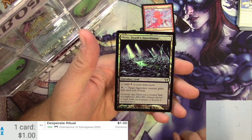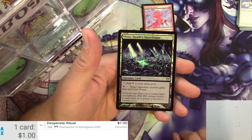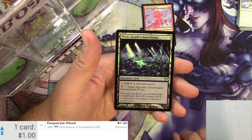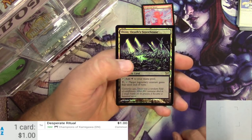It's a Legendary Land. Add black to your mana pool. You can then pay black and tap it to target a Legendary Creature — gains fear until end of turn. Very, very nice.